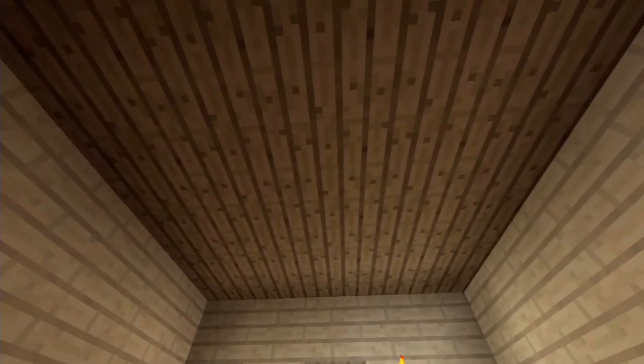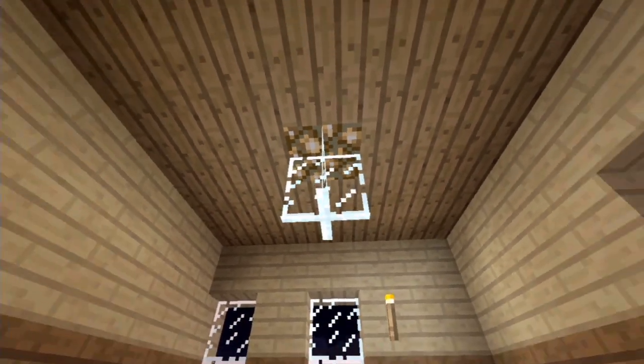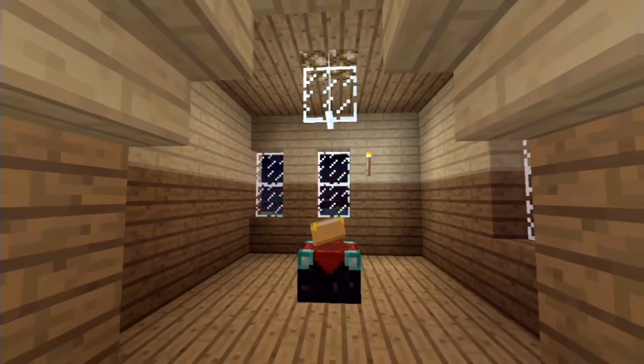Our next rule is the double-up rule. Always make sure that you've got at least two blocks above the ceiling of the room you're in and the floor of the room above. You can play around with different lighting designs, and doing it this way gives you the ability to have your floor of your second story different from the ceiling of your first story.